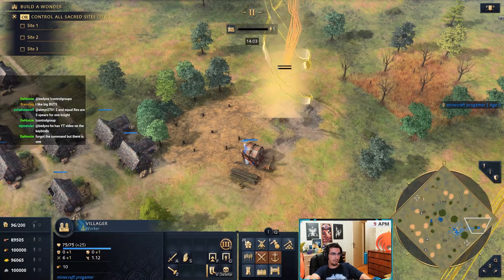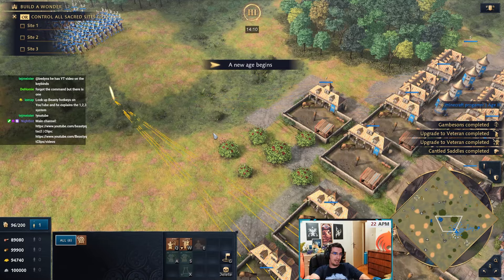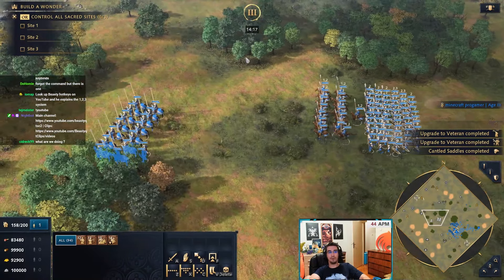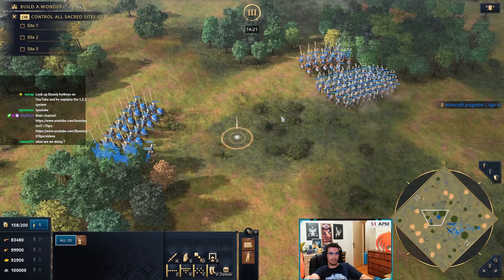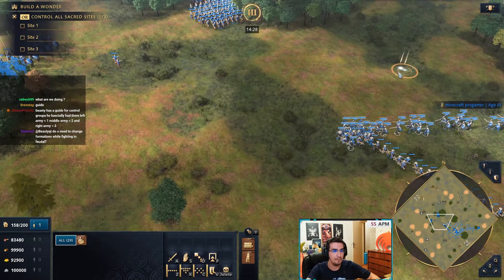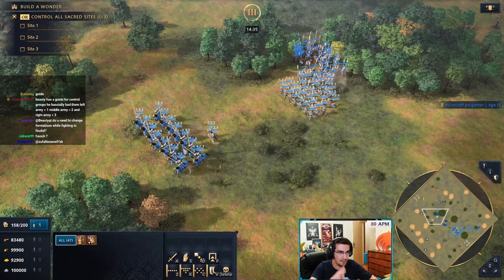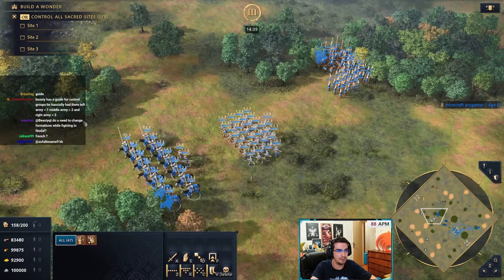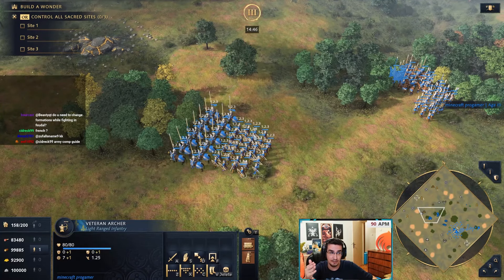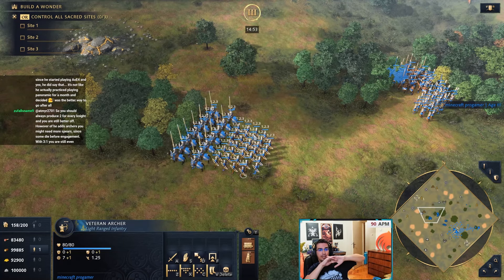Now let's talk about how crossbows and men-at-arms change things in castle age. How do you decide what unit comp to go for? A lot of people get tunnel vision into one thing and don't know when to transition. For example, if I'm playing French in castle, you actually don't need to change your unit comp at all — knights are very strong, they're your harassment unit, and you make archers to kill the enemy spearmen. That's your bread and butter.